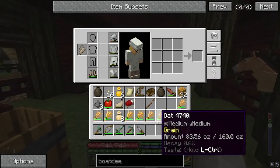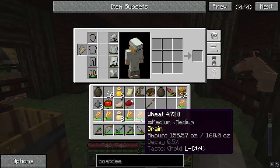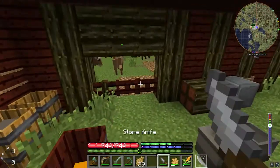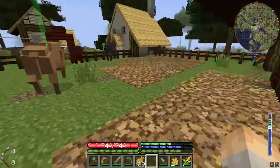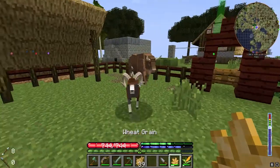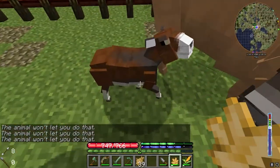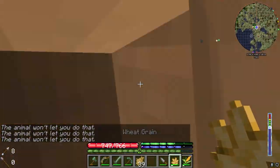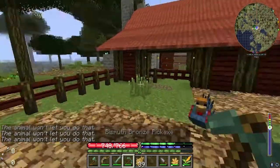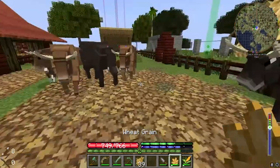We've got lots of oat, barley, and wheat, so we are going to do some taming with this stuff with the animals here, which is going to be amazing. We can start getting milk and wool. What about these boys — you like oats? Okay good, the chickens like oats as well.